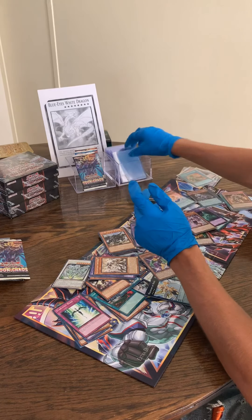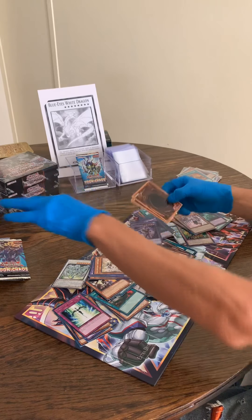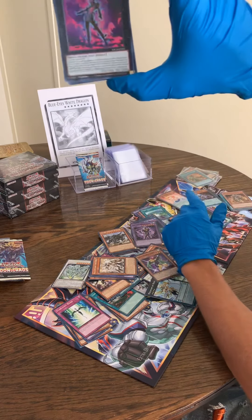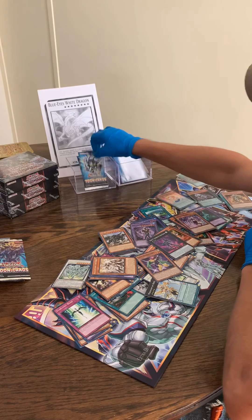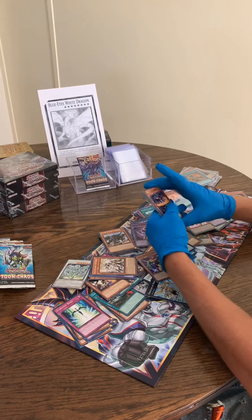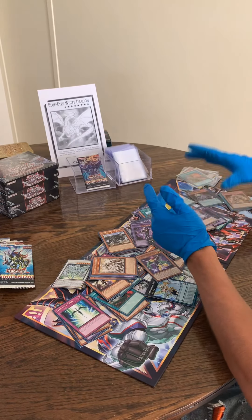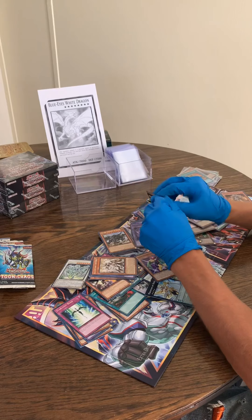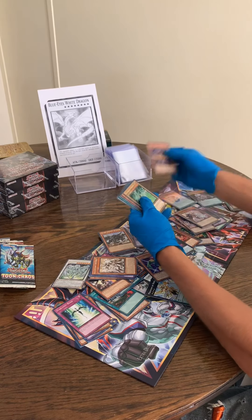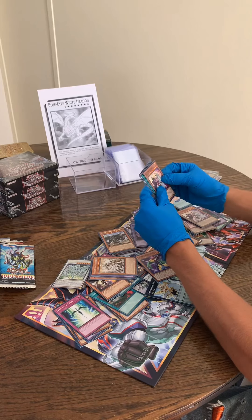Chaos Valkyrie. Whatever that guy is — Bamboozling Gossip Shadow or something. Two more to go guys, last couple. Valkyrie Sigrun — maybe that one's alright. Last pack — wish us luck. Dark Flare Dragon, Psy Frame Driver, Keeper of Dragon Magic, and another Valkyrie Sigrun.